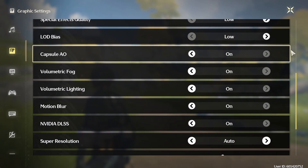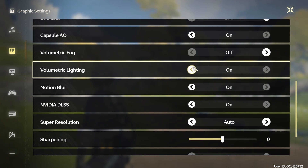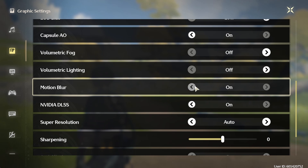Enable Capsule AO. Disable Volumetric Fog and Volumetric Lighting. Below, disable Motion Blur.